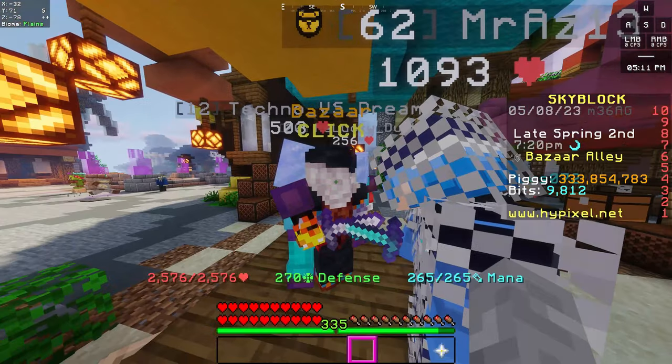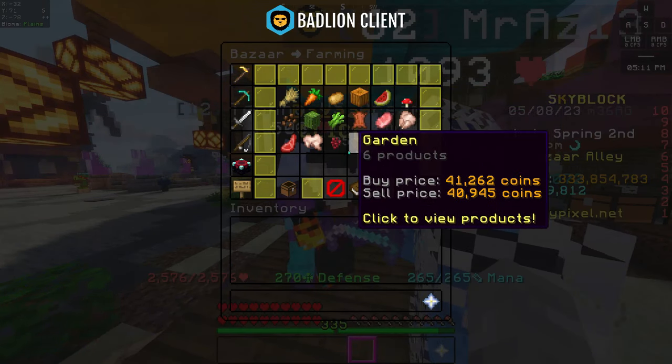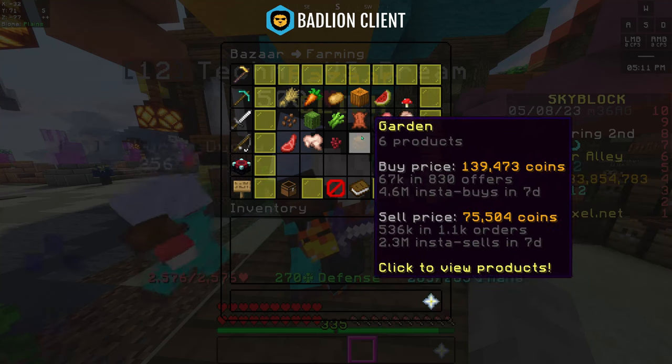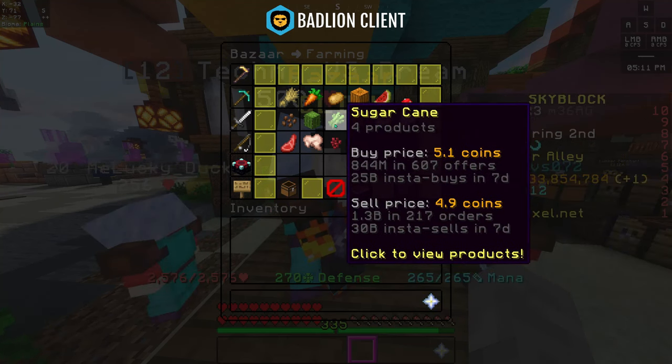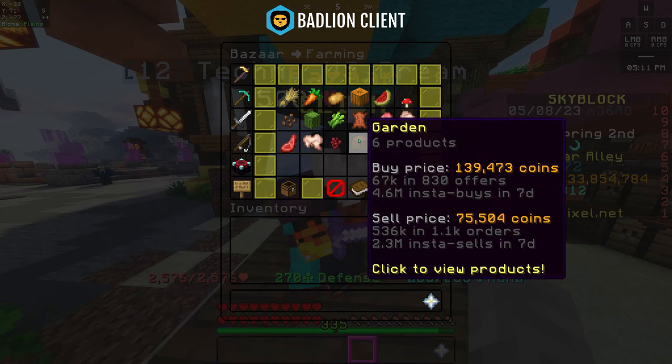If you've unlocked the bazaar and opened it, it should look something like this. First, click on the iron ore at the bottom right corner and change it to a gold ore. This activates the advanced mode of the bazaar, which shows us how often items are bought and sold. I will explain why this is important in a moment.